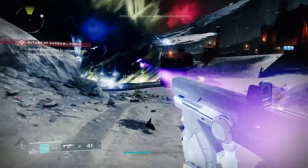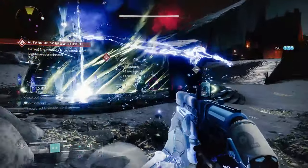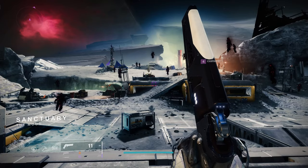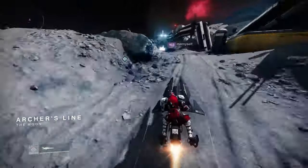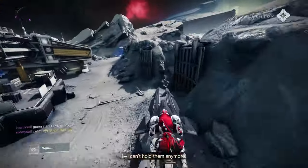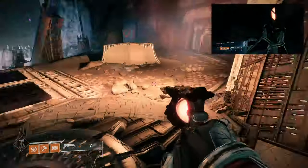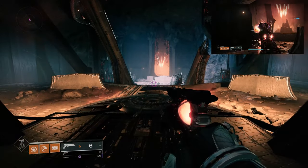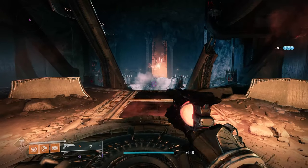Now that you have your gear and the correct programs, follow these easy steps to get easy levels overnight. First, go to the Moon. Go through Archer's Line and follow the path all the way to the Hall of Wisdom location. Once in Hall of Wisdom, kill all the enemies on the way through and go to the circular hallway. The enemies will not spawn until you break the threshold of this hallway, so this gives you time to turn on your Auto Hotkey file.